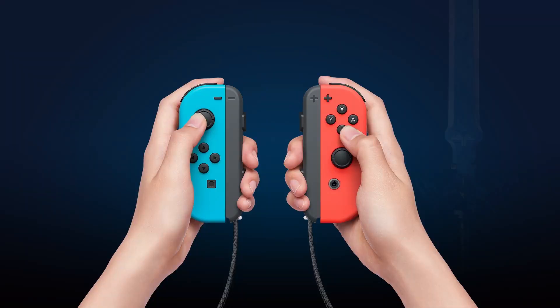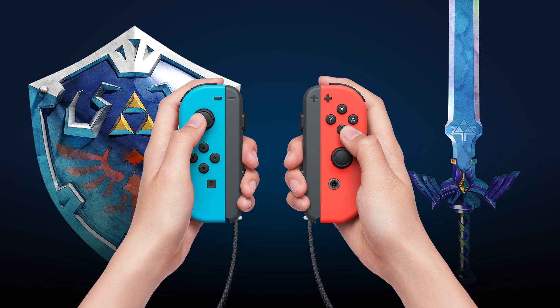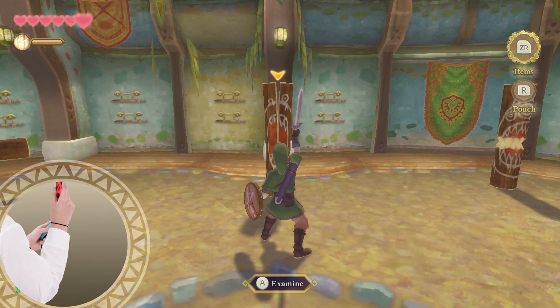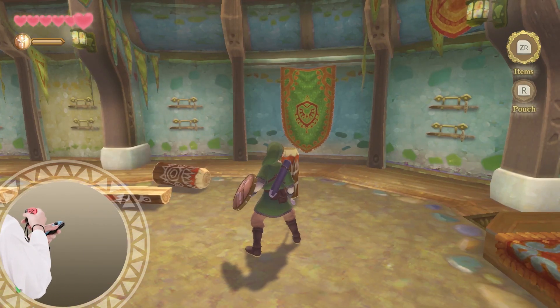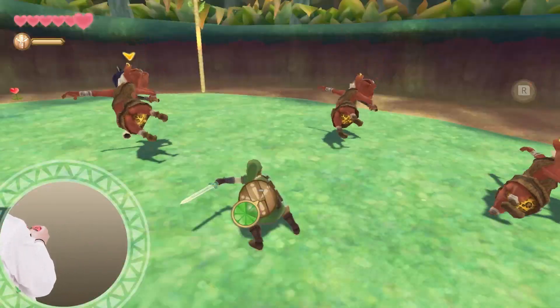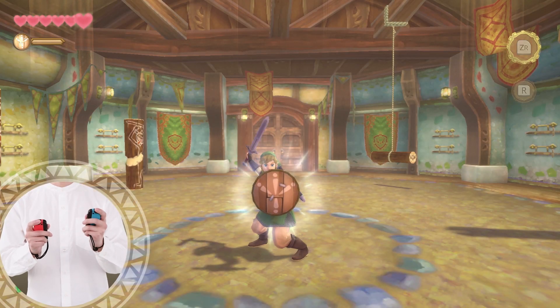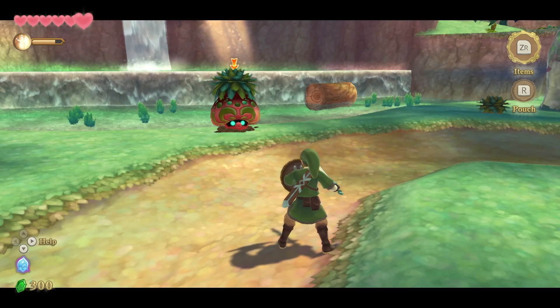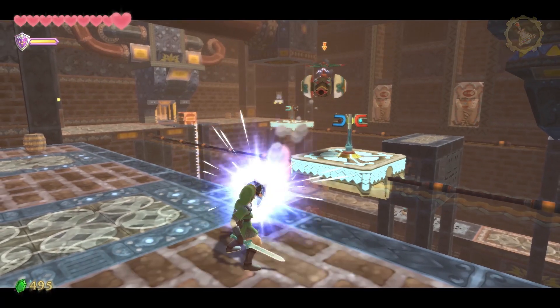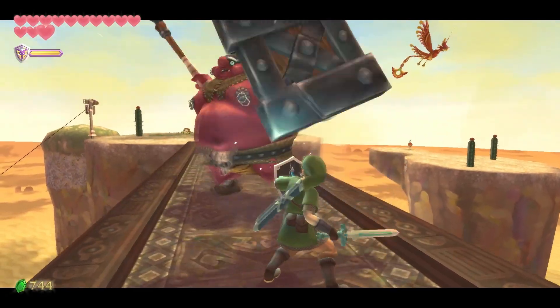The Joy-Con controllers correspond to these weapons. Move the right Joy-Con vertically, horizontally, or diagonally to swing your sword. Flick the left Joy-Con to block incoming attacks with your shield. Use it to reflect enemy projectiles or counter to create an opening for attack.